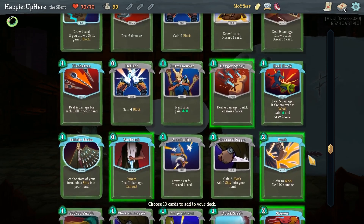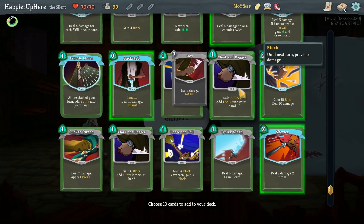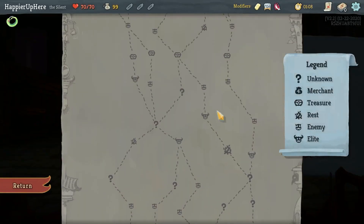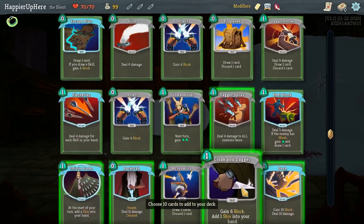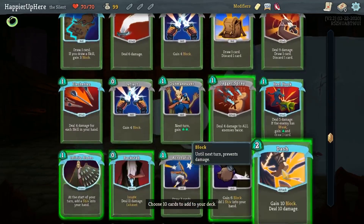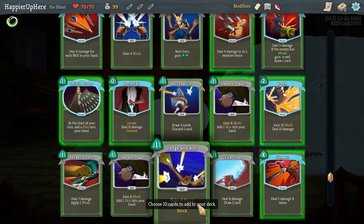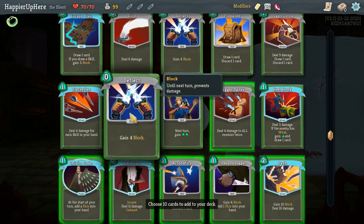I'm a little heavy on offense and not enough on defense. I wonder if I should take something like Cloak and Dagger for shivs and defense — let's take that. Infinite Blades is decent, gives me a reliable seven damage every turn for zero cost. If it's Hexaghost as the final boss I'd like some Weakness — nope, it's not Hexaghost. I'm thinking about Sucker Punch, Dodge and Roll, Escape Plan, Deflect, or Acrobatics. I have enough zero-cost cards that Acrobatics might be useful.